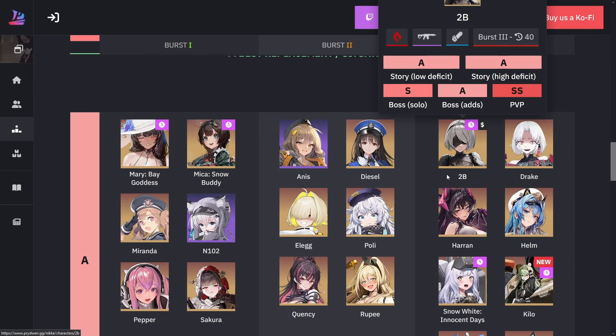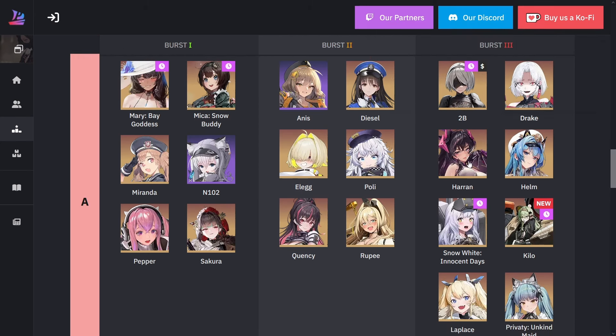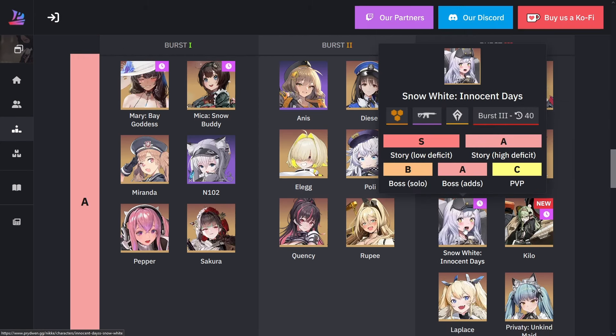Let's go to burst three for the A ranking, which is going to be 2B — unfortunately she's never coming back since she's a collab unit unless they do another collab. We also have Drake, Haran, Helm, Small White (Snow White), Innocent Days, Kilo, Laplace, and Maid Privity.